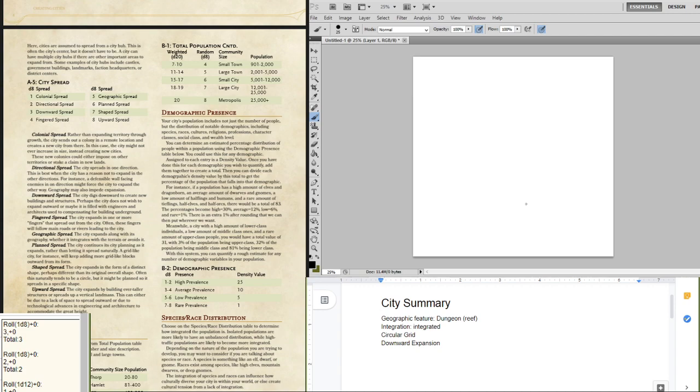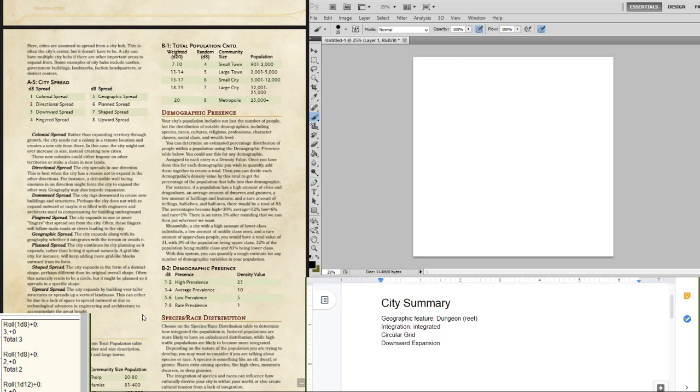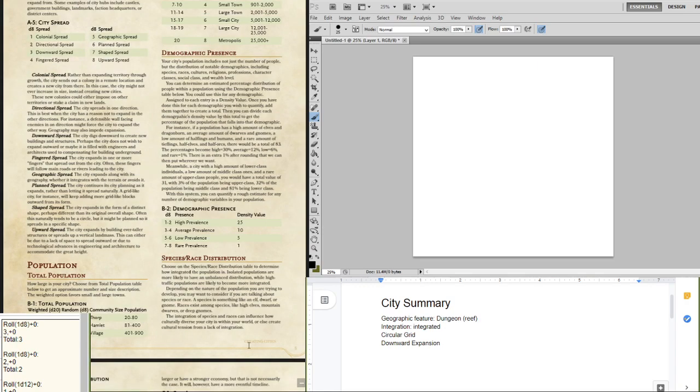We also have fingered spread — they kind of spread out in little fingers, so the city will spread out kind of like that as they continue to grow. Geographic spread expands along the geography. Planned spread continues its city planning whatever it is and spreads out that way — so our circular grid city would continue to expand in a circular grid. Shaped spread expands in the form of a distinct shape, perhaps different from the original overall shape. Upward spread is the opposite of downward — they just build up. That is, again, Ravnica.